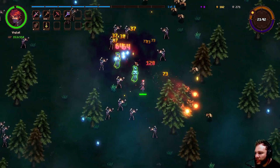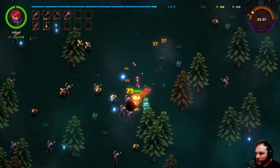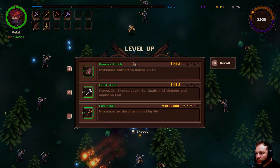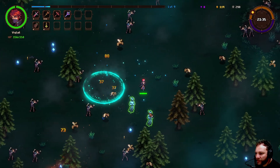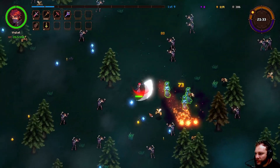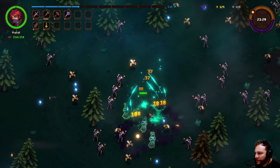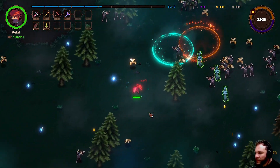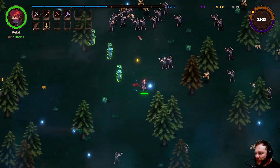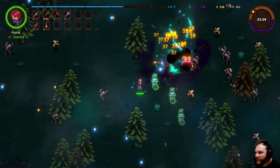They're not all dead — run away! Let's get this upgrade: projectile speed by 50 percent. There are a couple of guys we need to get by. In our speedy bat form, the other skills go on but not our actual attacking skills.